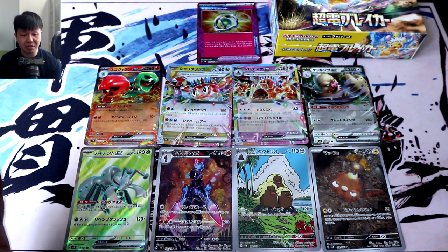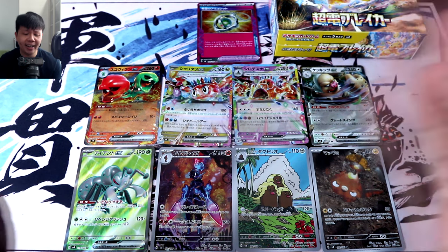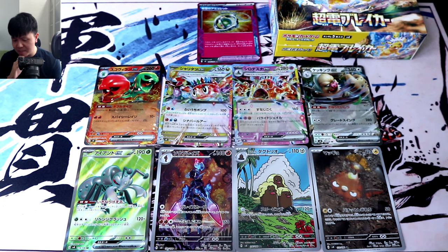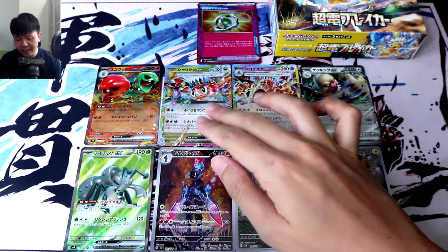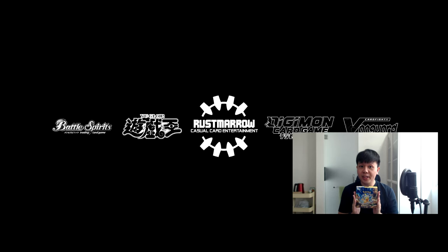So these are our pulls, and I have to admit it was a pretty fun ride — they led us on pretty well, all the way to the 29th pack. Then the climax was a bit, well, you couldn't really call it a climax at all. I'm also realizing that I didn't pull any of the top two basic EXs — Pikachu or Hydreigon — so that's a bit unfortunate. But hey, at least it was a fun box to open. That'll be all for this booster box opening of Super Electric Breaker. As usual, if you enjoyed this video, do give it a like, let me know what you guys think about these cards in the comment section down below, and don't forget to subscribe for more booster box openings and TCG-related content. I hope to see you guys in the next video.